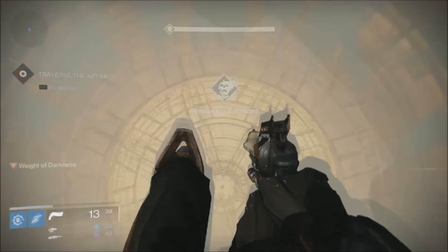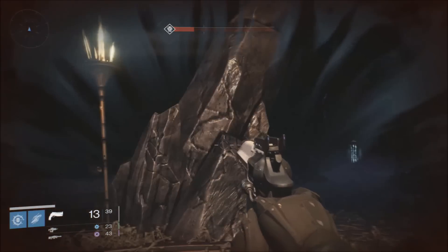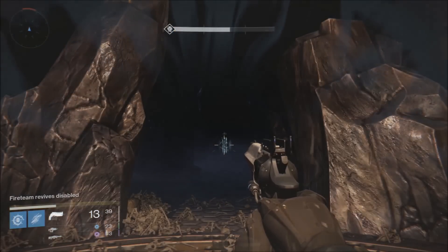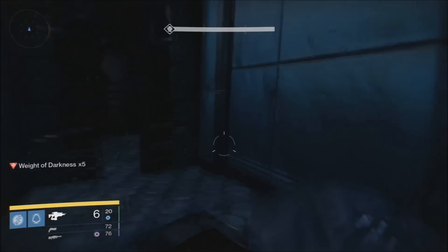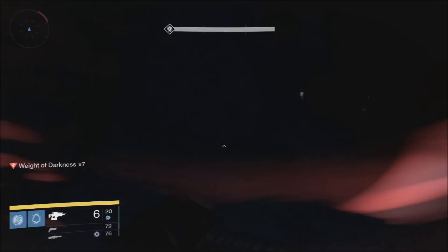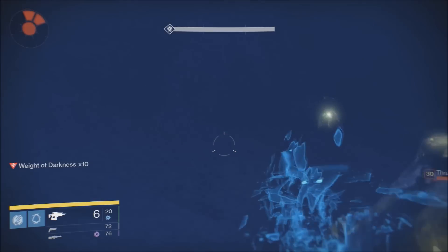Now once you land at the bottom here, it's going to be very dark and difficult to see. All the chests are going to be in little side rooms on the left-hand side. The easiest way to do this is, as a group, move along the left-hand side of this entire area. I'm going to be showing you each door that I could at least get to in this one run. The idea is you're just going to keep going to each one and checking to see if the chest is there.